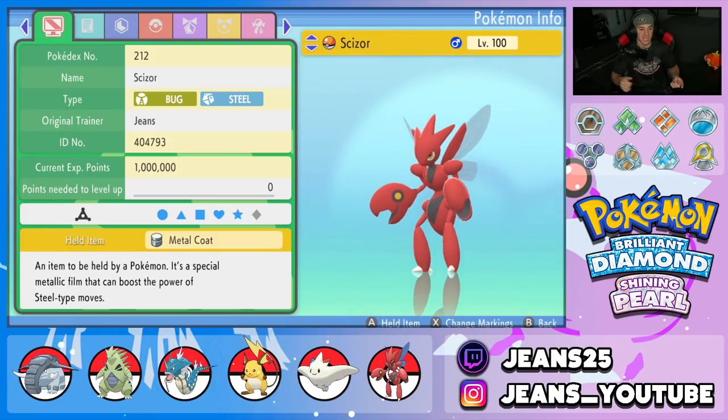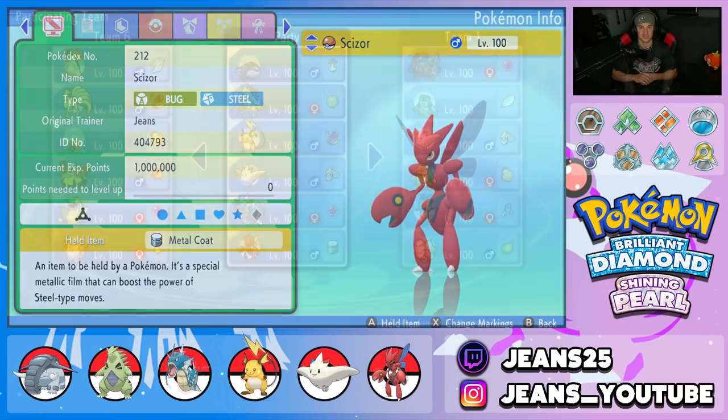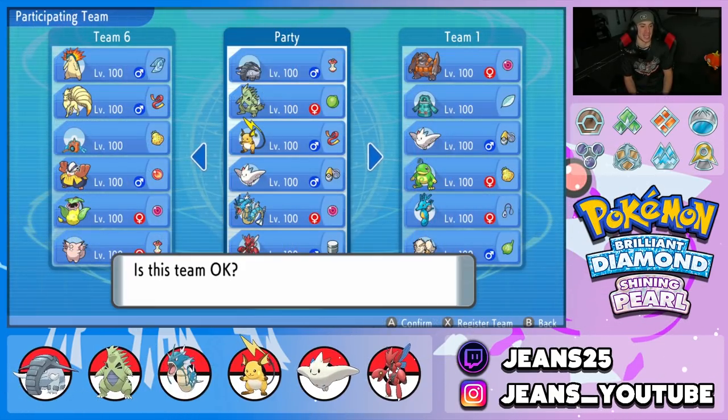Scizor's item is Metal Coat, which makes Bullet Punch do even more damage. Stack it with Technician, STAB boost, and the Metal Coat boost — it's doing huge damage. If you want to check out this team, the Pokepaste is in the description below. Without further ado, let's hop onto the ladder and get some wins with this Donphan team.